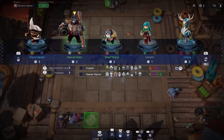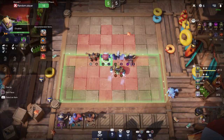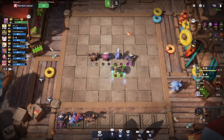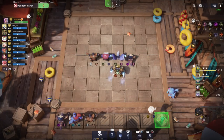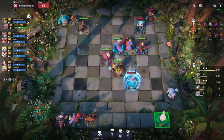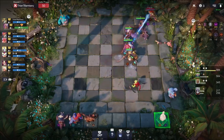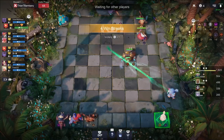I'll grab another Panda just in case he finds some of the units we need. Looks like he did find our glacial unit, so that's big. I could swap someone so we don't get a mech accidentally given to us, but I'm not too stressed. This is another unit we need also — we're just finding a lot of stuff here. We're going to need that wizard.